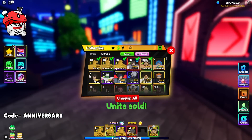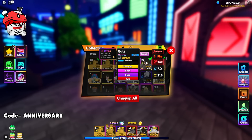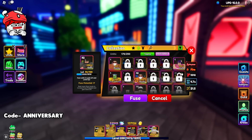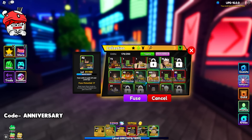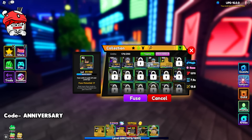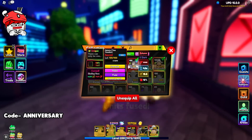Here's our Guts unit. Let's equip him and fuse everything else I have into him. One, two, three, four, five, six — he's on level 96. This is the new unit and then we have ourselves... Dang it, I don't have anything else to get to level 100. This is as close as I can get him. Level 97 Guts is the best I can do, I think.